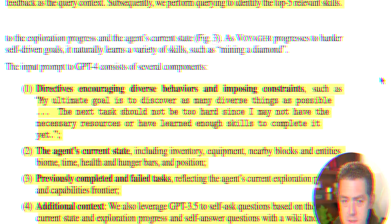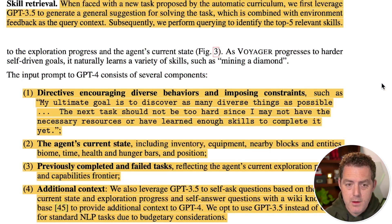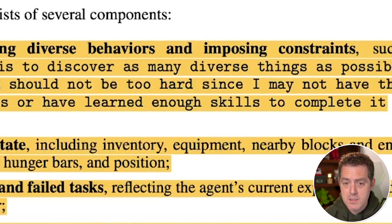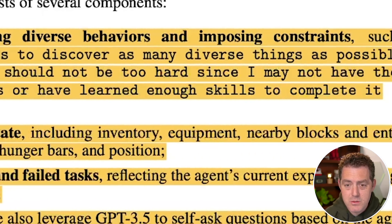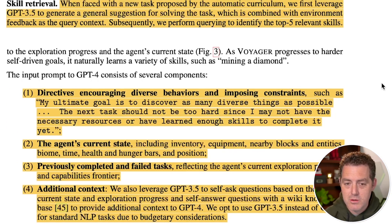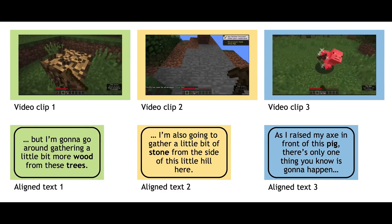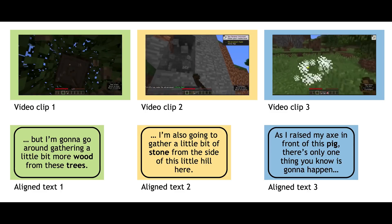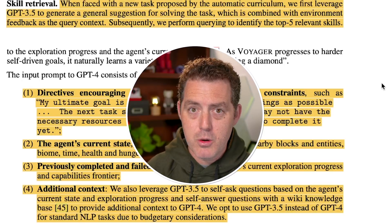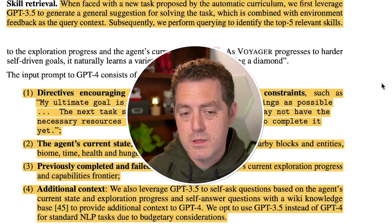They do this through self-verification — ChatGPT checks its own work, similar to how AutoGPT works, where it not only provides the task to complete but also a critique covering things that could go wrong. The automatic curriculum prompt includes directives encouraging diverse behaviors: 'Your ultimate goal is to discover as many diverse things as possible. The next task should not be too hard since I may not have the necessary resources or learned enough skills yet.' It also includes the agent's current state — inventory, equipment, nearby entities, enemies, time, health, hunger bars, and position — as well as previously completed and failed tasks.